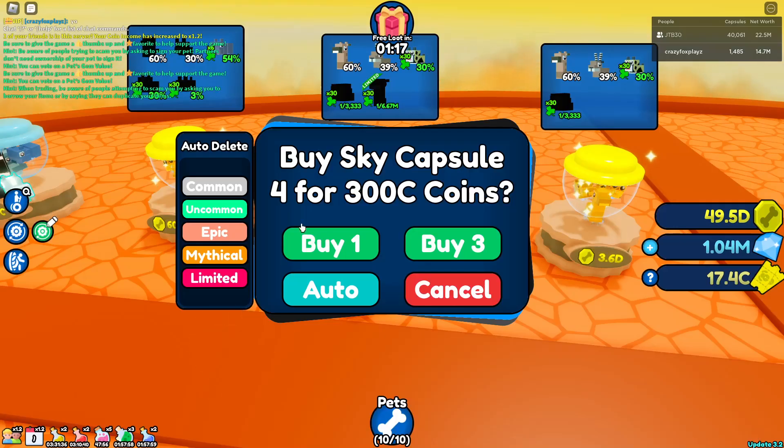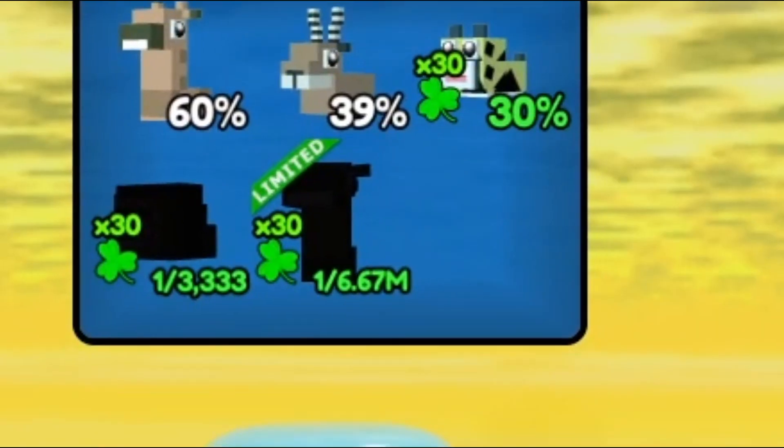Anyway, back to hatching. And for the rest of these we're going to be auto-deleting common pets. Also, I'd like to say everything has a 30 times multiplier now.